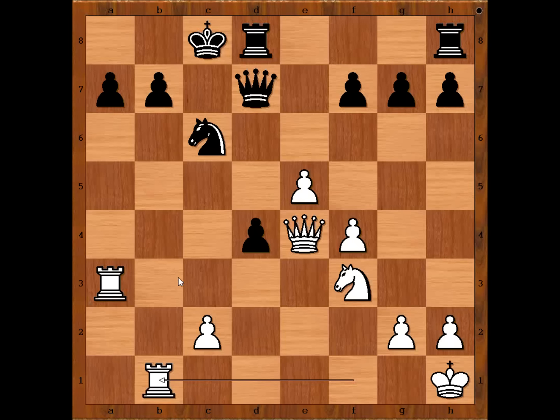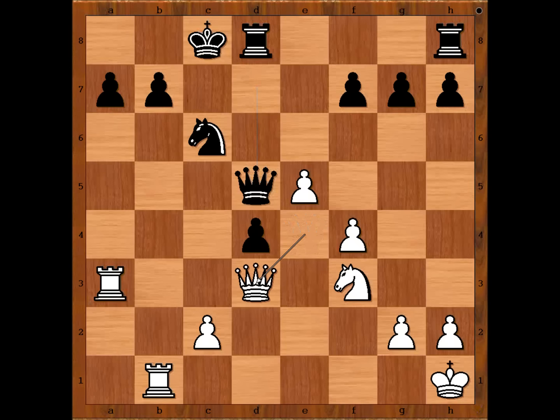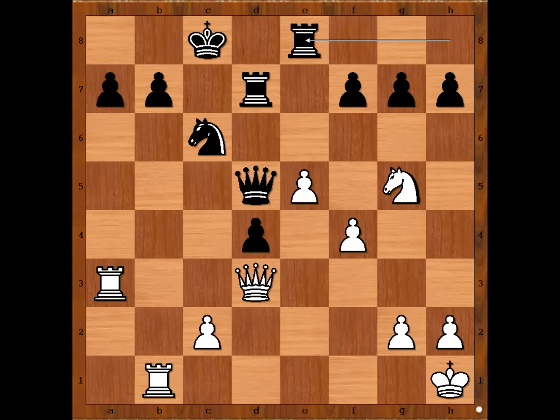With the files open, the black king is not feeling very safe. That is why Carlos Portela wanted to exchange queens — if queens are exchanged, black is okay. Knight to d3, rook to d7, knight to g5, rook to e8, knight to e4, f5 attacking the knight.